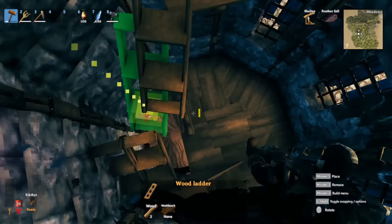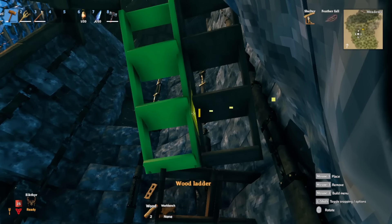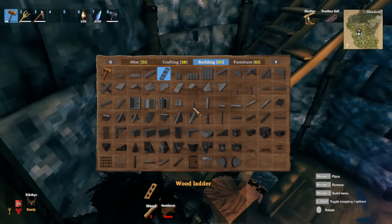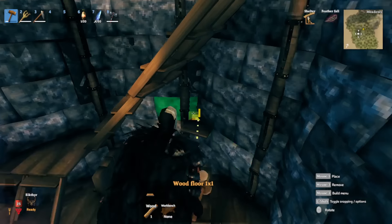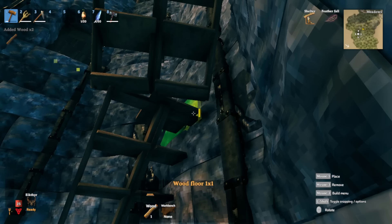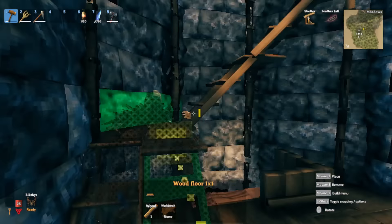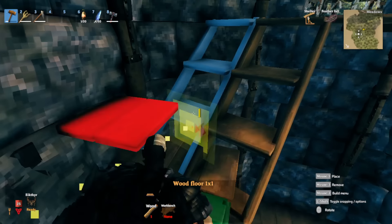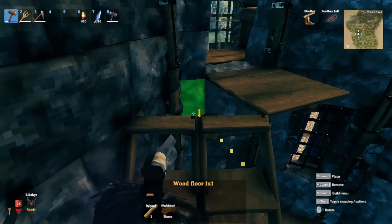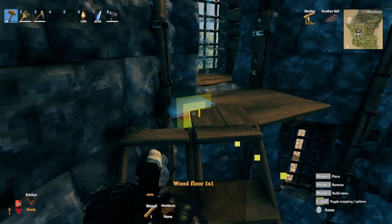Do one beside it - better if you aim right underneath to get it snapped in correctly. Slide in the one-meter floor to fill in these little spots right underneath, so it flows with the line of the stairs so you're not bumping your head. That should be good. Fill in these little areas with one-meter floor.